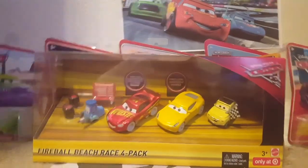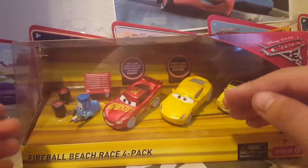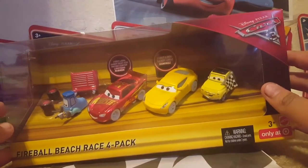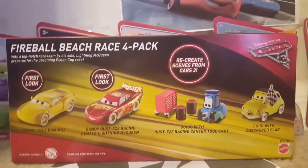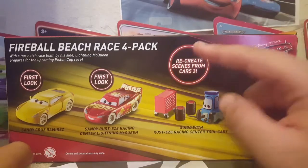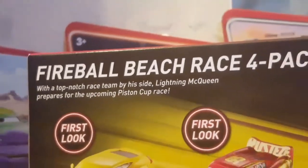Let's get right into the review of this awesome Fireball Beach Race four pack. As you can see, I love the gold look to it — very nice, with that gold design, really nice and modern. It says 'first look at Sandy Rusty's Racing Center Lightning McQueen' and 'first look at Cruz Ramirez as a Sandy version.' On the back, they show you the correct character names: Sandy Cruz Ramirez, Sandy Rusty's Racing Center Lightning McQueen, Guido with Rusty's Racing Center Tool Car, and Luigi with Checker Flag. It also mentions Rick Christine from Cars 3 and the Fireball Beach Race four pack description — you can pause and read if you'd like.